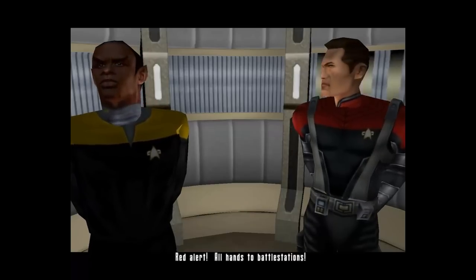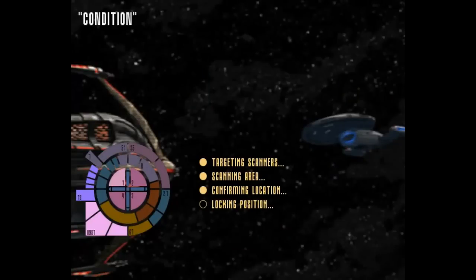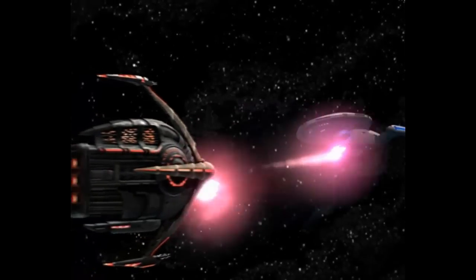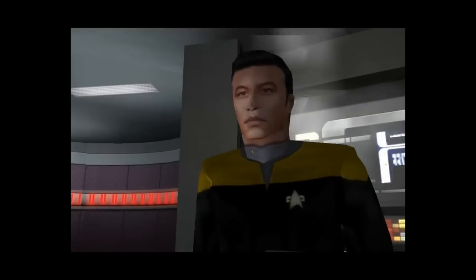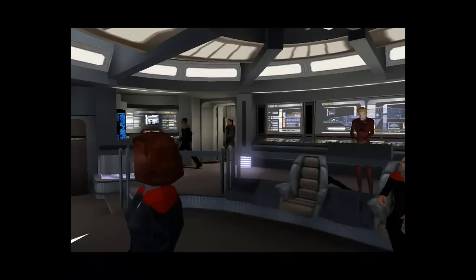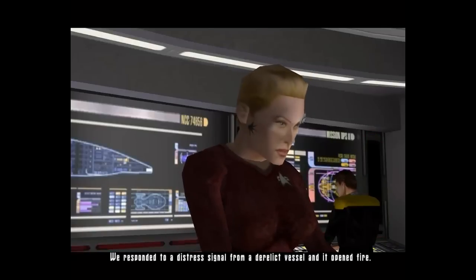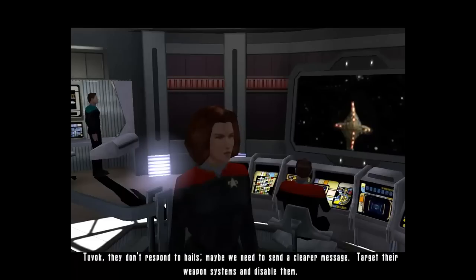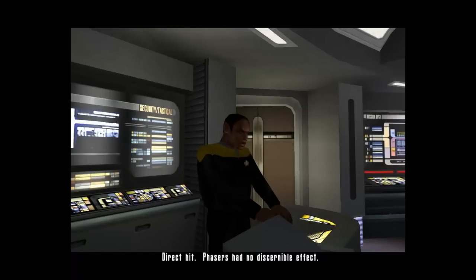Red alert. All hands to battle stations. Computer, reroute turbo lift to the bridge. Status. Captain, we have reports of secondary EPS conduits on decks 8 and 9 rupturing. Warp drive is offline. What happened? We responded to a distress signal from the derelict vessel and it opened fire. Tuvok, they don't respond to hails. Maybe we need to send a clearer message. Target their weapon systems and disable them. Firing phasers. Direct hit. Phasers had no discernible effect.